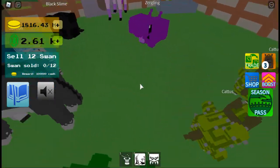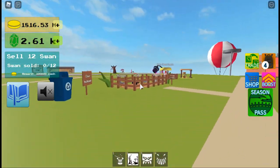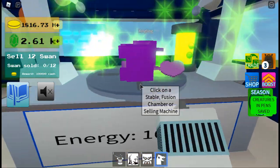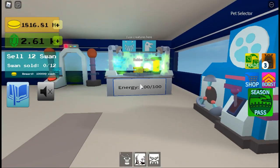For the first one, you'll need the Zerling, and you just need a normal chicken. Zerling, and then chicken — and you get a rubber chicken.